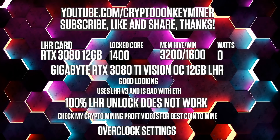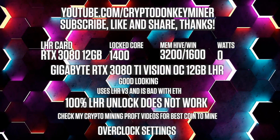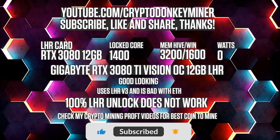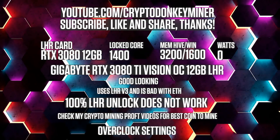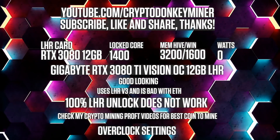And the final card until I get my RTX 3080 Ti back from repairs — overclock settings for the RTX 3080 12GB mining Ethereum: lock the core clock at 1400, set the memory clock to 3200 in HiveOS, which is 1600 in Windows.